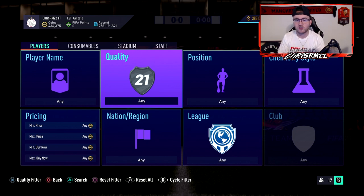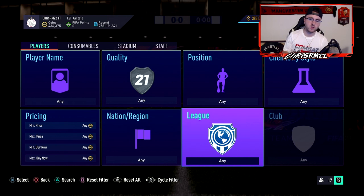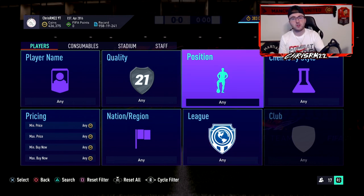There are going to be some crazy values for certain center back non-rare golds and some left and right mids from silvers. You're going to be looking at all of that to make coins early on. SBC solution trading is really good — make sure you're refreshing it and tracking cards as they get bought up.